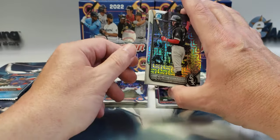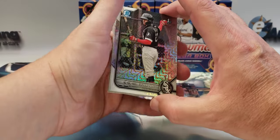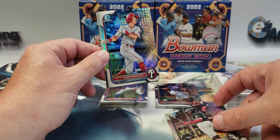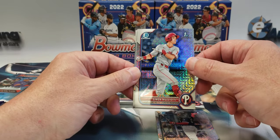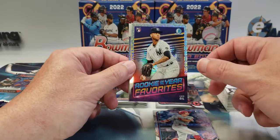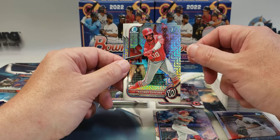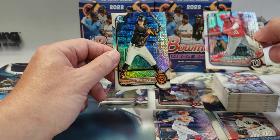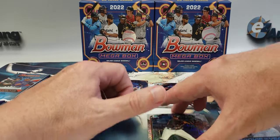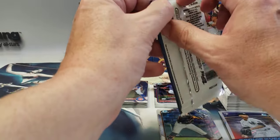Okay, well I accidentally opened the first mojo pack — there's one regular pack left so we'll go back to that. Out of this mojo pack we got Elijah Tatis first, Simon Miziotti, Luis Gil, Rosemar Quintana first, and Diego Velasquez first. So like I said, we got a lot of firsts out of that mojo pack but no Elly de la Cruz.